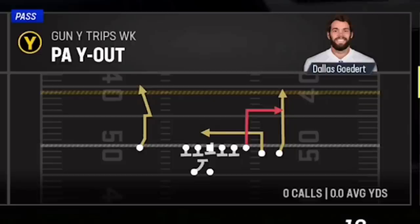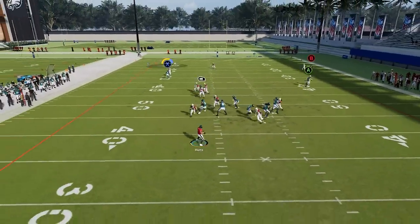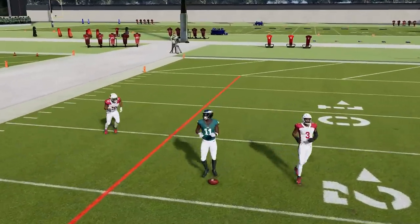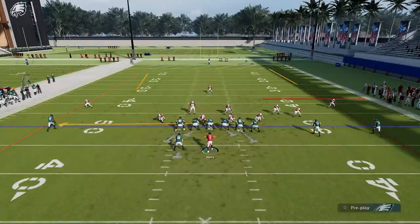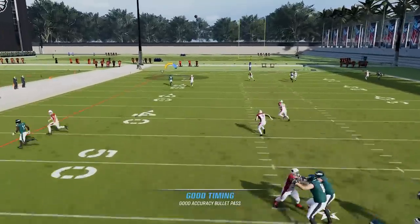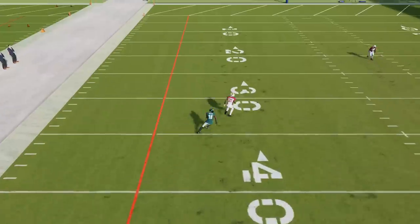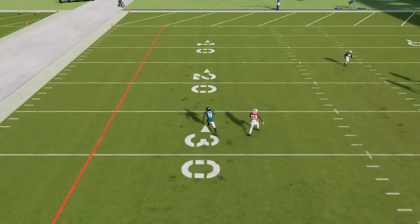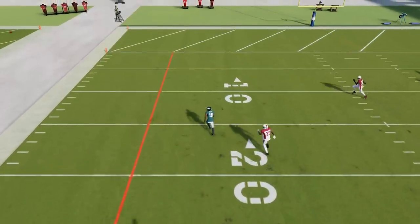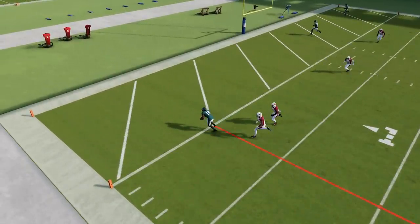Last but not least, we have another play out of the Green Bay Packers — out of the Gun Wide Trips Week — called the PAY Out. This play is only found in the Green Bay Packers playbook. Run as-is, the X route gets blanketed easily. But smart route the X route, block the running back, and streak the tight end to take care of the safety, and the X route does a much better job of getting open. Throw at the break — bullet pass lead away or even a lob — and he has plenty of separation from the cornerback for a very easy one-play touchdown against cover 1 man.